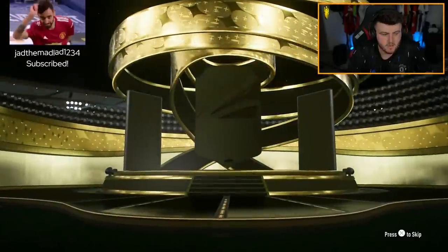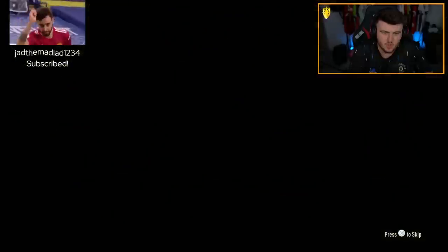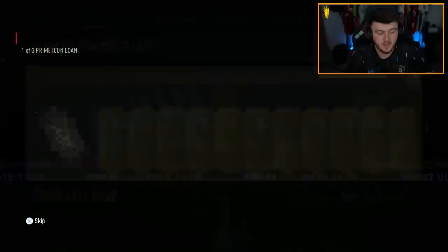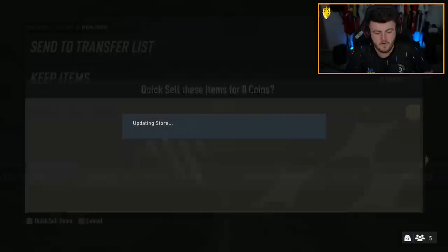We're doing the pivot packs now on my second PlayStation account. The first one isn't even a Team of the Season or an inform — it's Germany CDM Josua Kimmich. Not terrible because it's good value. Actually decent fodder as far as fodder goes, and this account does need fodder, so we'll take that.